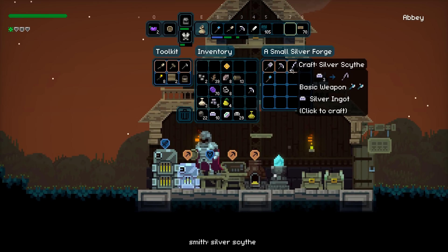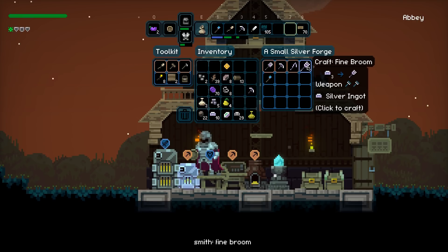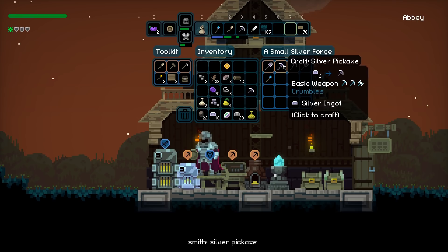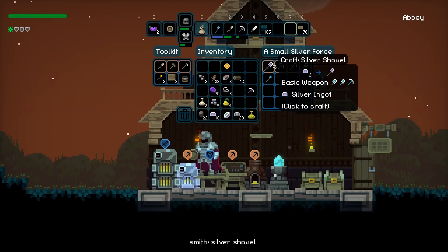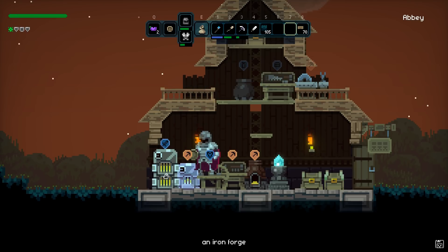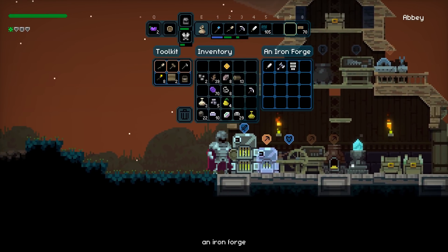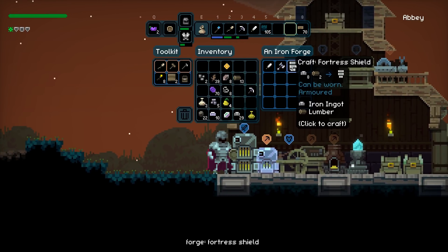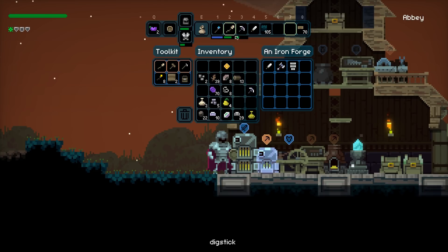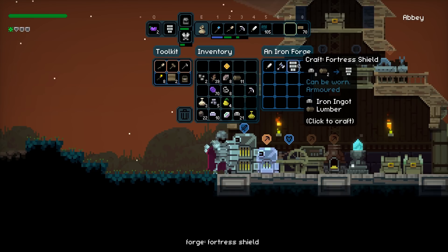So Small Silver Forge lets me make Silver Scythe, Fine Broom, Light Staff. The pickaxes are not too expensive. What about the full Iron Forge? So we can make a Fortress Shield, a Blacksmith's Hammer, and I can make heavy swords now. So I can make more of these without buying them. I'm gonna start with the Fortress Shield and get rid of the old wooden one.